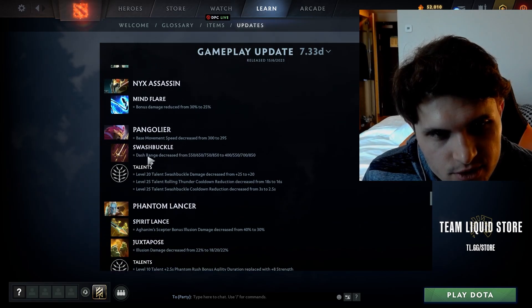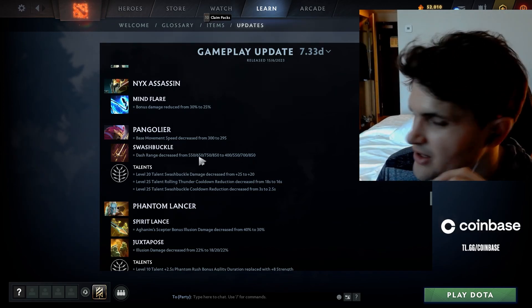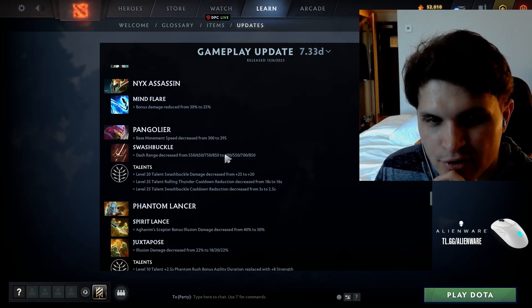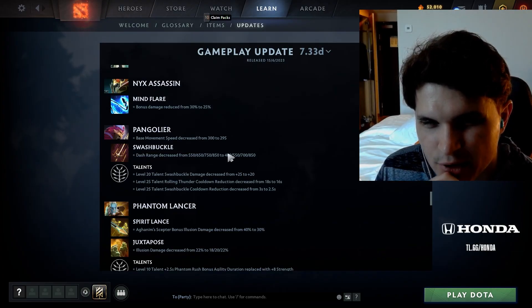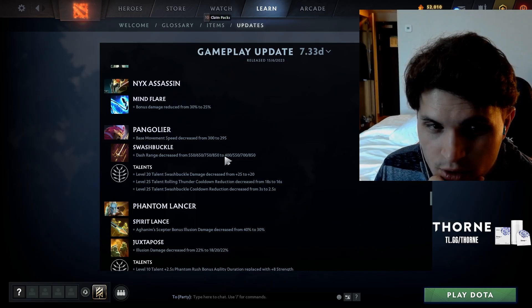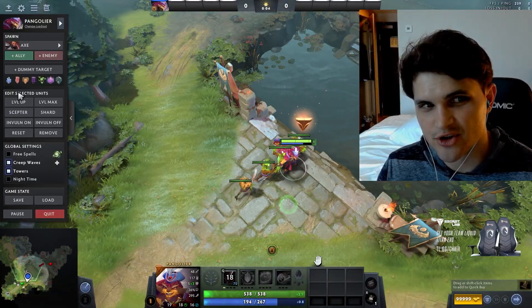Pangolier: bonus damage on Mind Flare nerfed, base movement speed decreased by five, Swashbuckle range nerfed again. They just refuse to give this hero meaningful nerfs because in teamfights this Swashbuckle range nerf doesn't matter — he's rolling after the laning stage, so the ability range doesn't matter. This only really matters if he's off-lane. People are going four points Swash anyway, but Pango players might disagree.